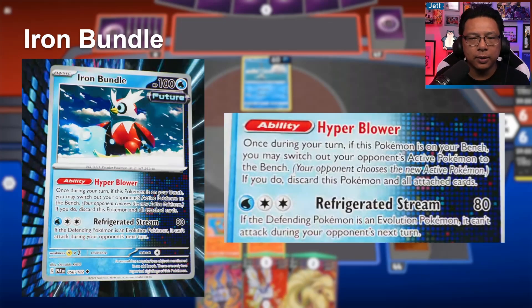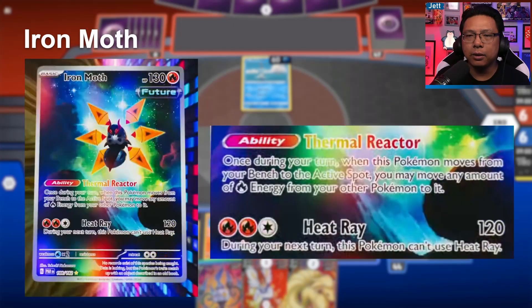Iron Bundle has the Hyper Blower ability — once during your turn, if this Pokémon is on your Bench, you may switch out your opponent's Active Pokémon to the Bench. That can be really annoying for decks that don't run much retreat. Its attack Refrigerated Stream costs one Water and two Colorless for 80 damage, and if the defending Pokémon is an Evolution Pokémon, it can't attack during your opponent's next turn. This is an incredibly annoying attack, and you can power it up quickly with Baxcalibur — interesting one-of tech in Water decks going forward.